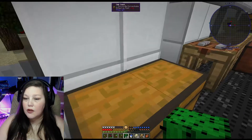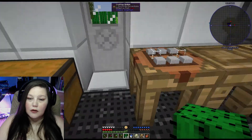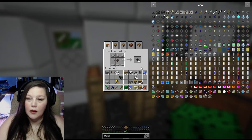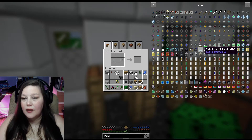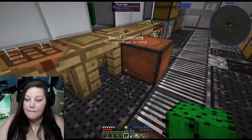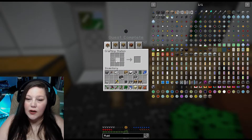Fill that up, make some more — there we go. Now we have some glass. We're going to grab four so that when we get the other vile sand — look at that, we got transfer pipes! For this we definitely want the fluid one first. Quest is done!